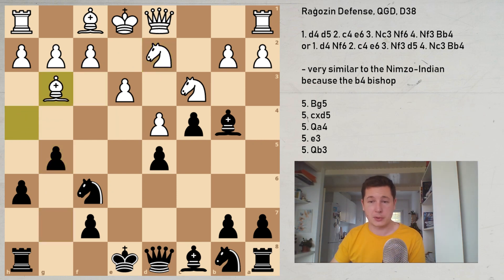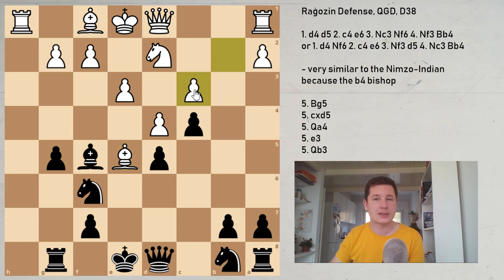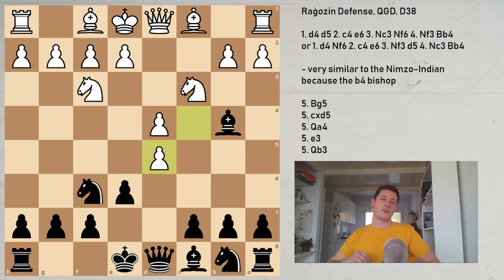Black could exchange on c3 and follow up with b5, a5, b4, trying to create a passed pawn. From a classical perspective, white should be slightly better after castles, but it's very dangerous. Most games end in a draw with hxg5, hxg5, and Be5 — but it's not that easy to play this position for white. I would rather be black. So I think that if you choose to play cxd5 against the Ragozin and face an experienced Ragozin player, you could be facing a very dangerous attack.